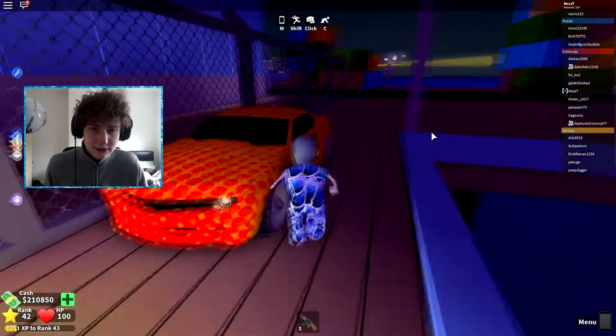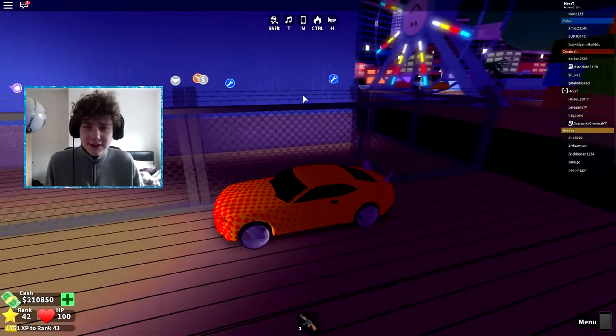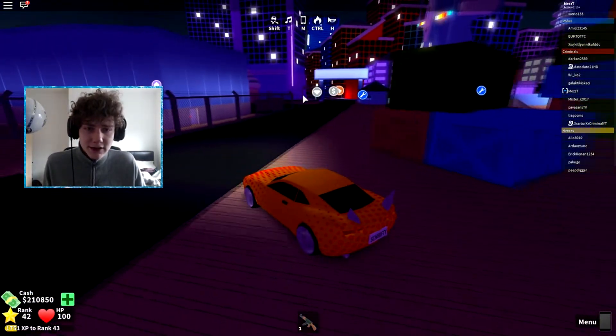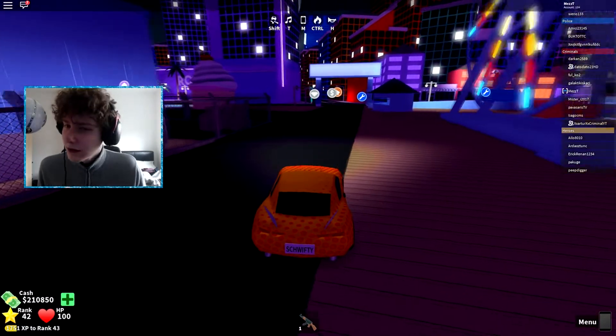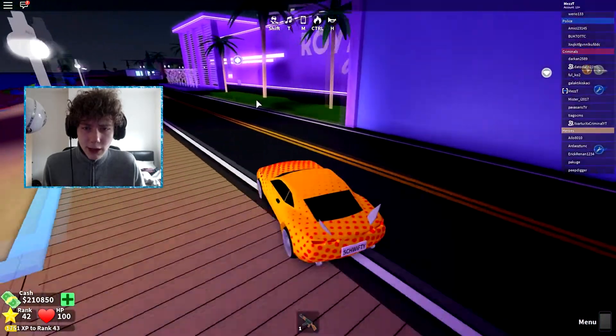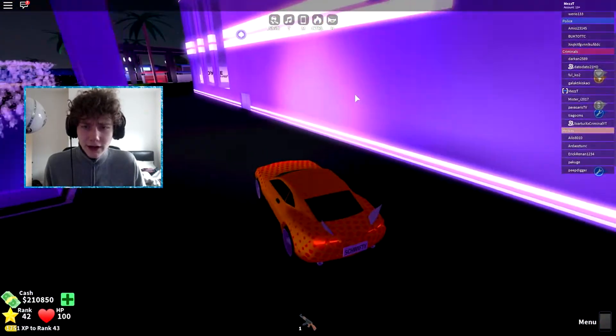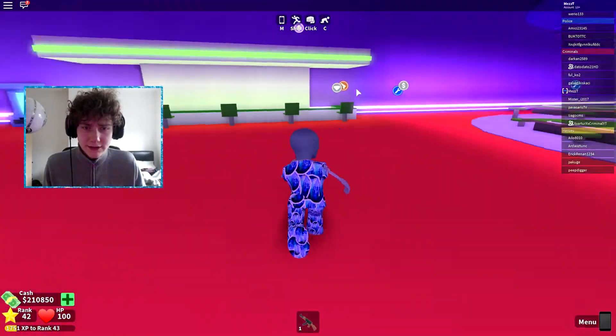Now we're going to make our way to the casino, which is now open. The way you can see if something is open is: the bank and jewelry store are currently grayed out, but the casino is kind of purple, which means it's open. The jewelry store is kind of hard to see when it's open because the color is not that different from the normal color.